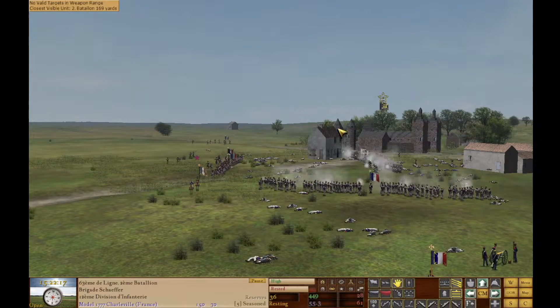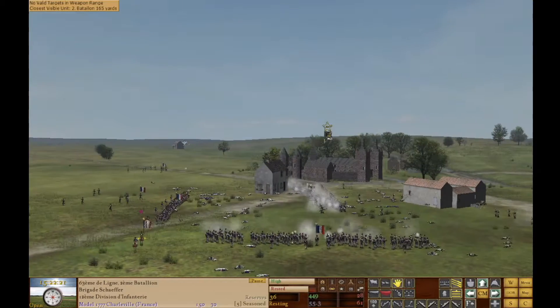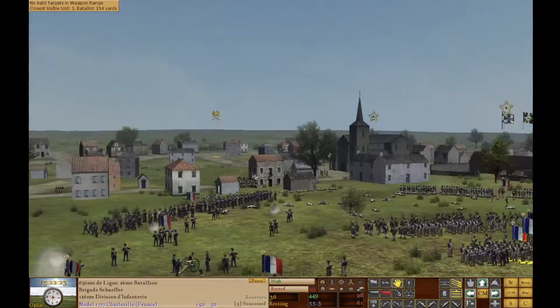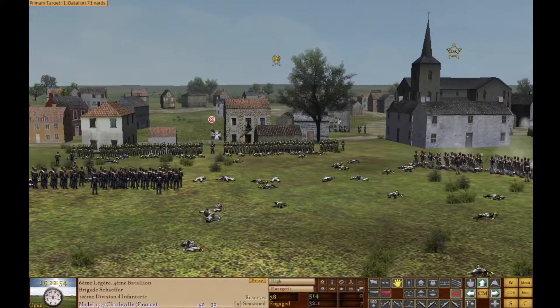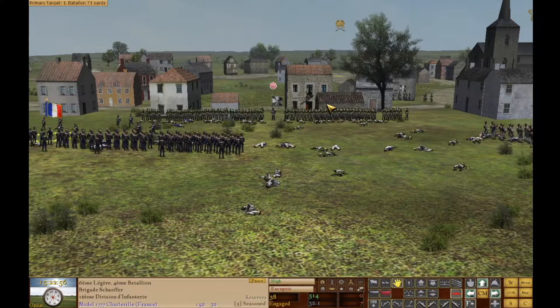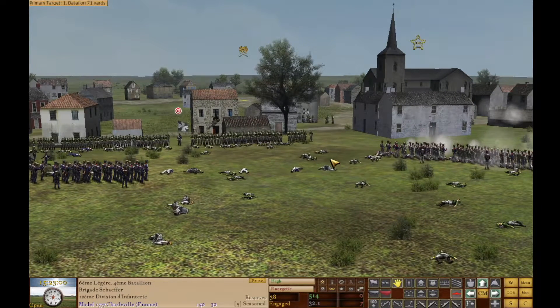Anything that tries to go against that castle just ends up getting tossed back, it seems like. I think I want to charge this unit out — I want to bring a unit through here.